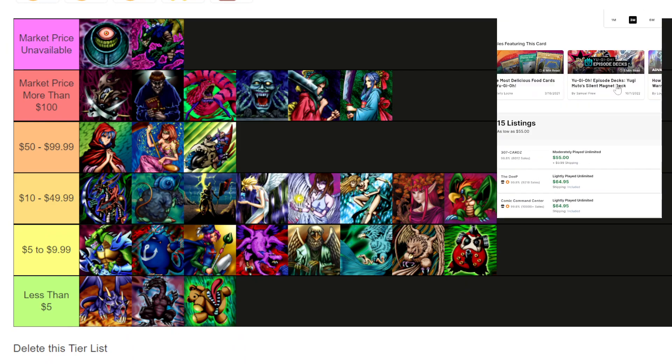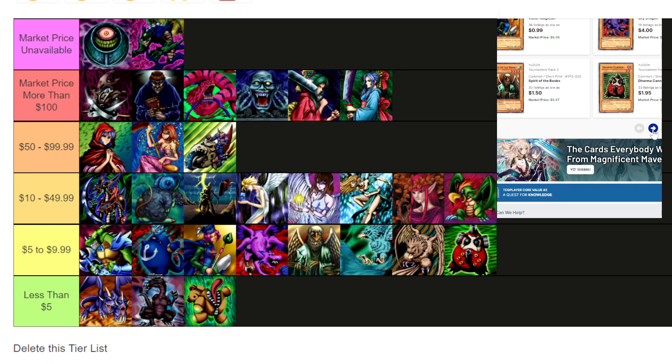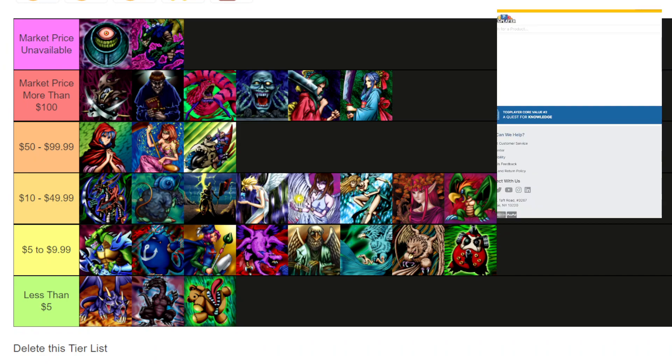Taking a look at the pack on TCGPlayer — which will be linked below — the thing about the website is you can list by market value, which is fantastic. But as we can see, the difference between market value and listed prices can vary. Occasionally something might be listed higher or lower than market price. If we go all the way down, we'll see there are in fact four cards that now have no market price available — this has changed since I made this list.